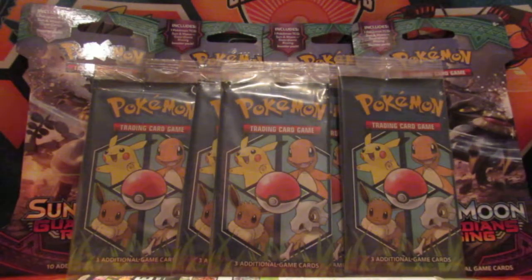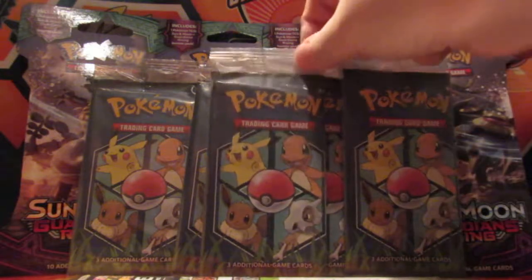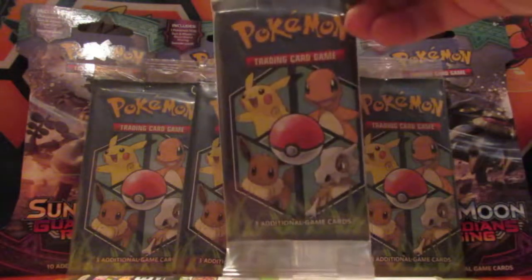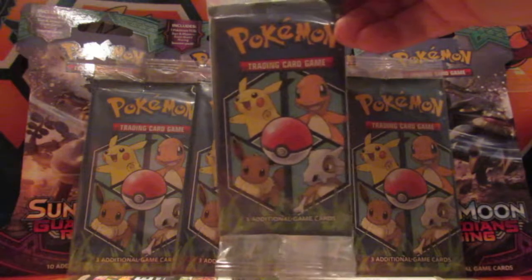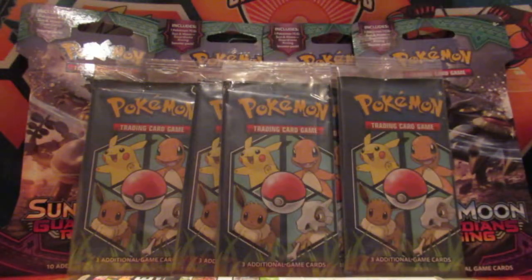Hey, what's up you guys? So today I have the three card packs from the cereal box. You can get these in five different kinds of cereal: Trix, Cinnamon Toast Crunch, Cocoa Puffs, Lucky Charms, and Reese's Puffs, I think.